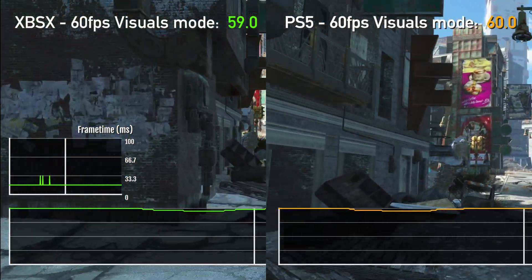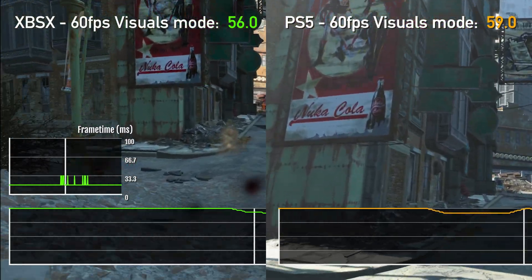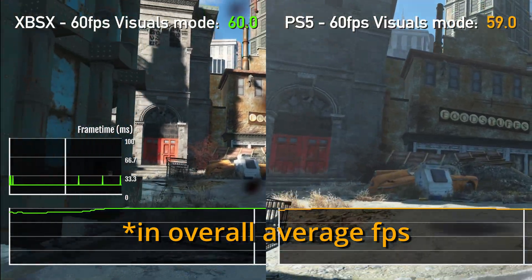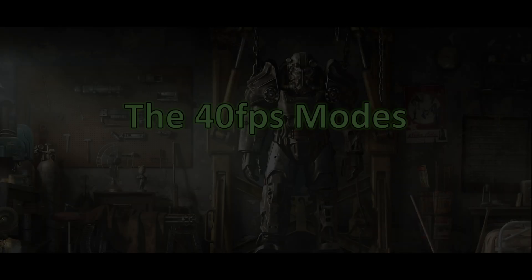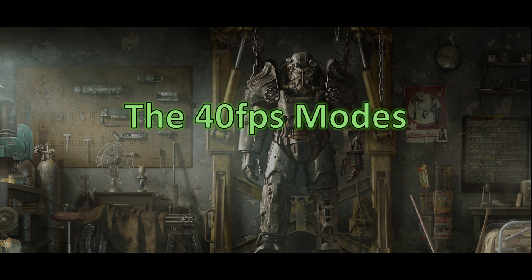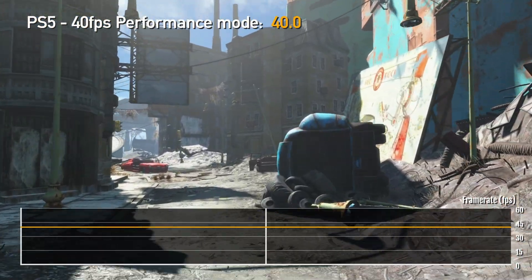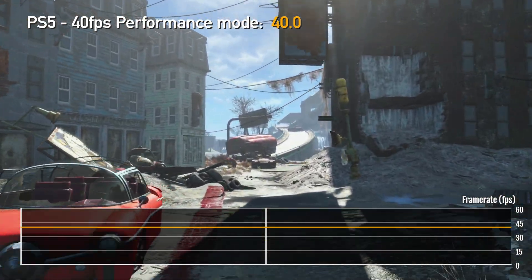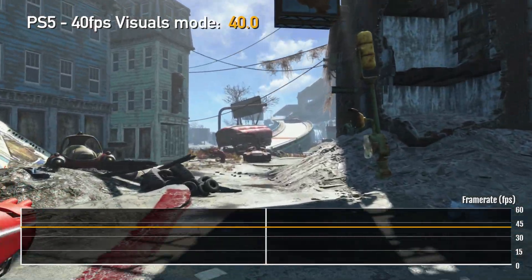As far as results go, when running the run for your life test, I saw no noticeable difference in frame rates between the Xbox Series X and the PlayStation 5, so I'll just show you the PlayStation 5 result. During this test, I saw no drops at all in frame rate during the two minute run for your life test when the game was set to either of the 40 FPS modes — either visuals or performance mode. It's just one nice clean line.